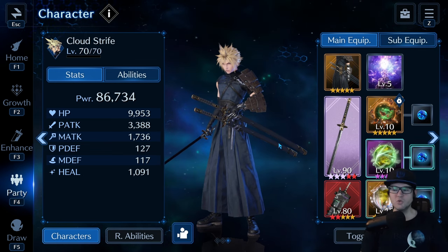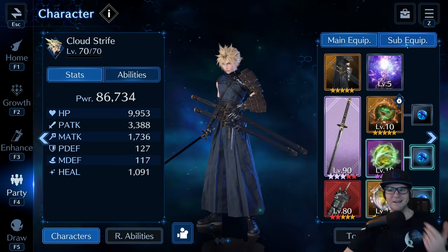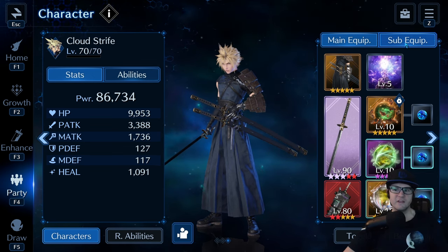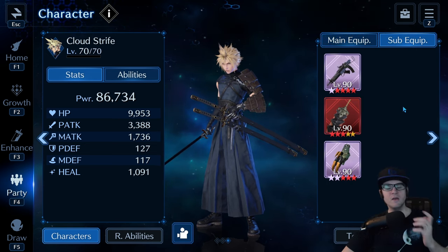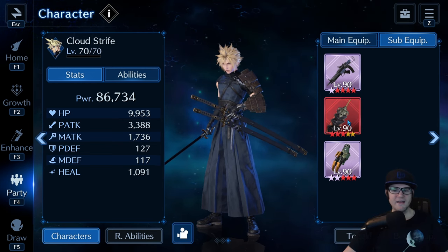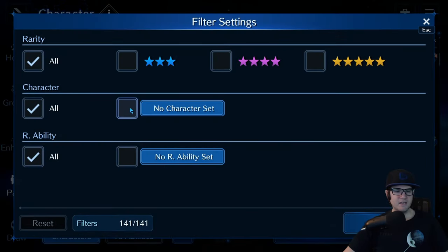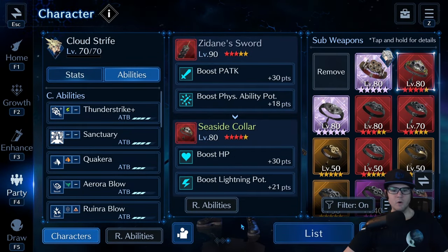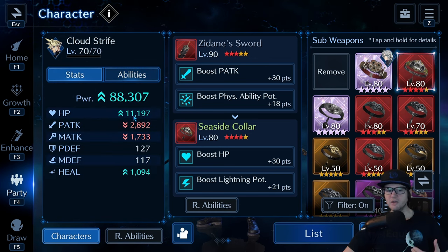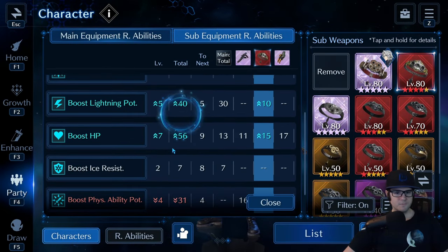Knowing what you need going into a fight is half the battle. If you know what a fight entails, you can modify your team to make it efficient. For example, when I was originally fighting Sephiroth Crash 2, I opted to not have Zidane's sword and instead had the Seaside Caller from Red 13. My thinking was that it would give Cloud a ton of HP - he was over 10k - and I'd get a boost to lightning potency, pushing me from level four up to five.